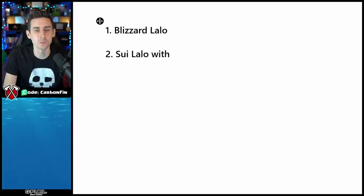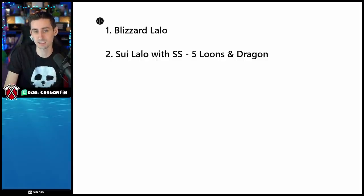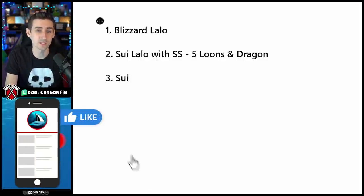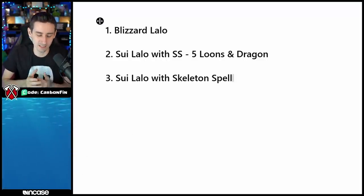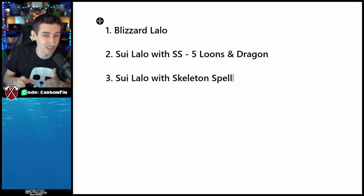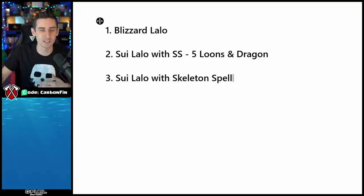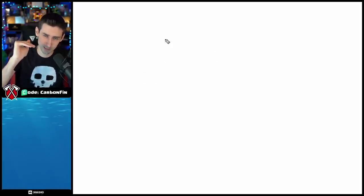Number two is suey lalo with the stone slammer, five balloons, and a dragon. That's level two. Level three — which we may cover in another video — is suey lalo with the skeleton spell. Queen charge lalo can be mixed in, but I'm not covering that because I'm not great at it. This is where I'm best: the suey portion of these attacks. So now that we have that sorted, we're in step two.